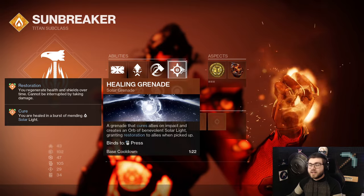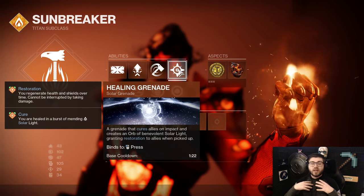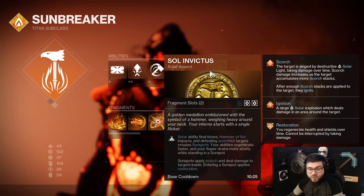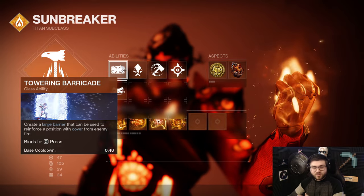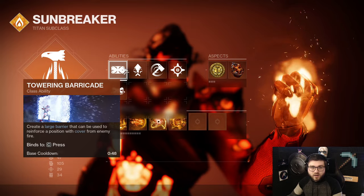I highly recommend taking Healing Grenade since all your damage is coming from your melee. Healing Grenade is just going to be a very good option if you're in a tight situation - throw it on the ground and you're good to go. Remember, Sol Invictus also will apply Restoration, so you have two different forms of healing. I also just run a Towering Barricade for survivability, if you need to get a res or anything like that. If you want to run Rally Barricade, you can - whatever Barricade is your choice.